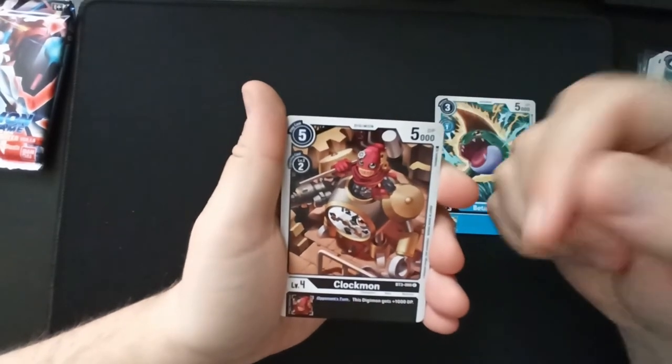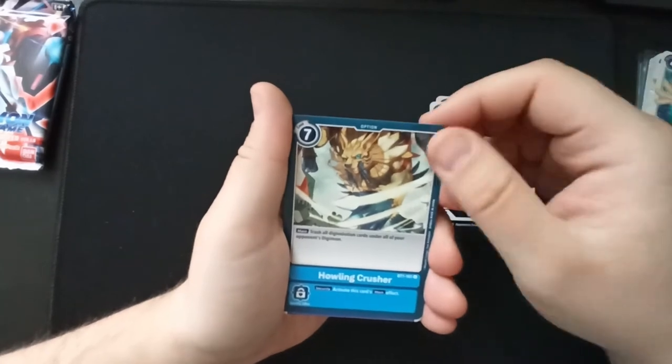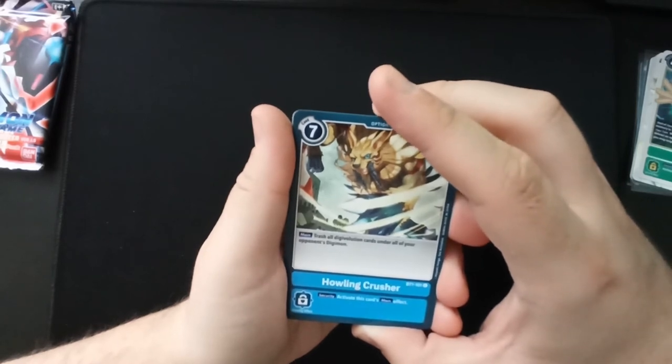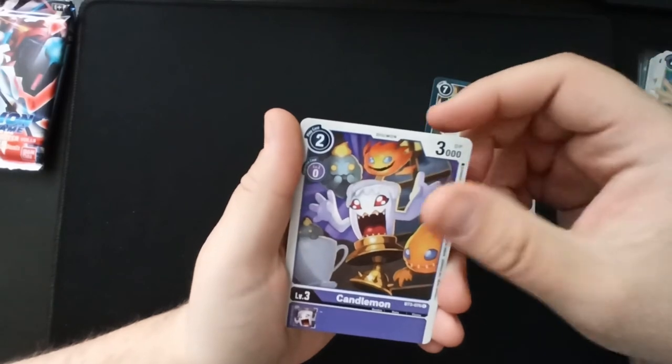Betamon. Clockmon — I love this design, it just looks so cool. 'Howling Crusher': trash all digivolution cards under all of your opponent's Digimon. Wow — take away all their bonus effects. I like it. Candlemon — also great.